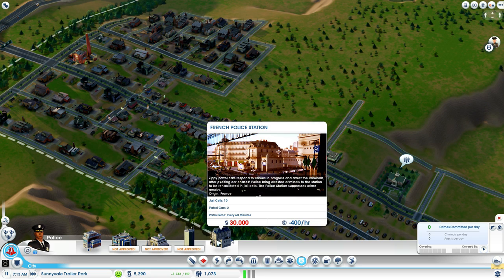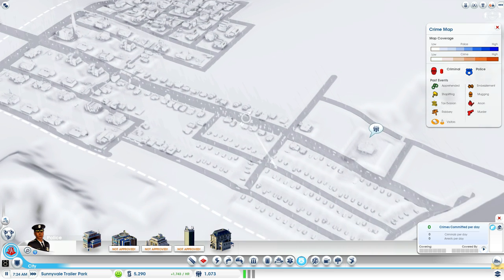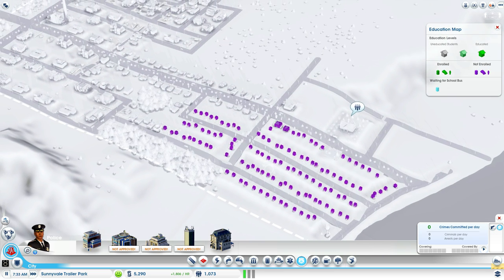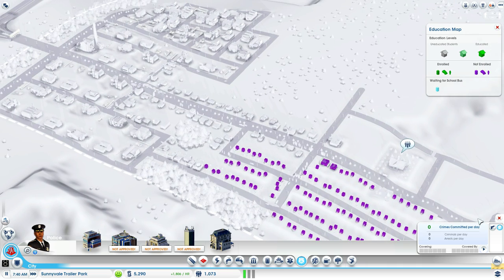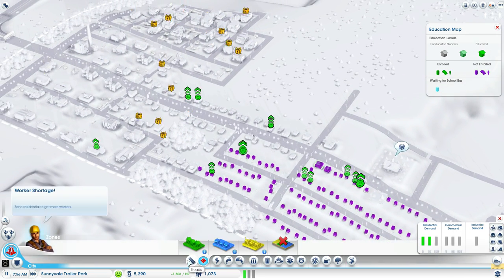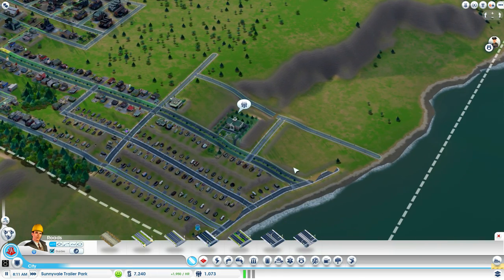The French police station looks really nice though. How's our crime map? We will need to put down a school eventually, just to keep our sims happy. But right now our main problem is we need workers.